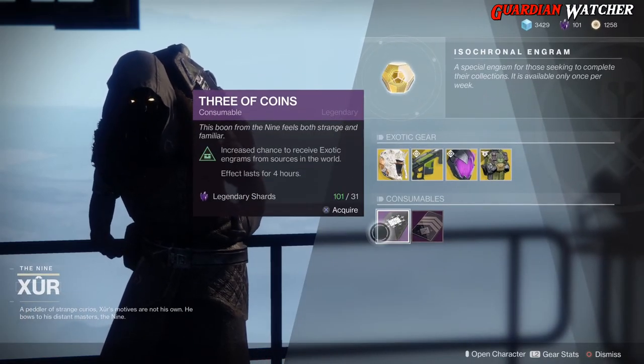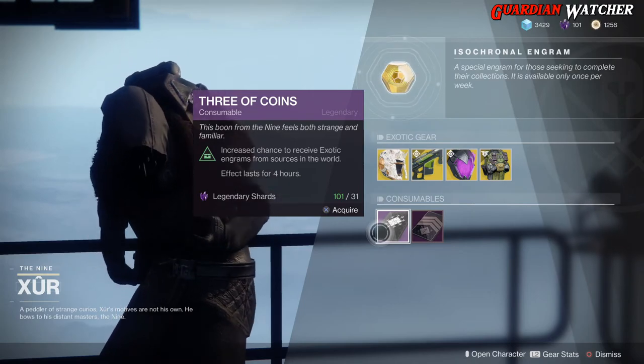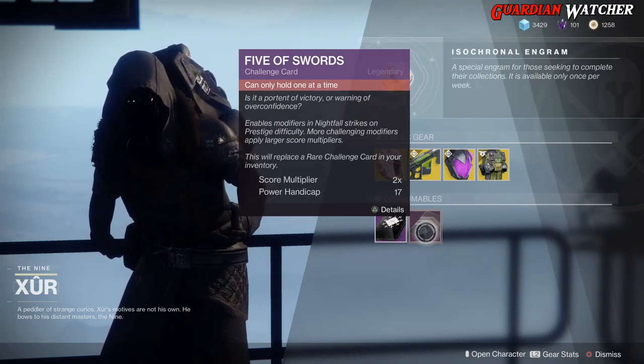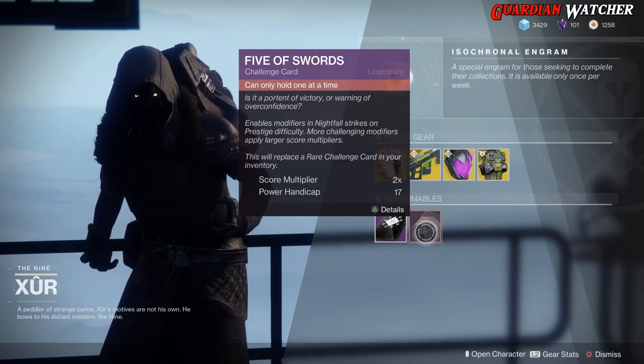As for our consumables, we have the Three of Coins — you pop one and you have a chance to get an exotic for 4 hours. And last but not least, we have the Five of Swords, which is your Nightfall Challenge card. You can only get it once, so if you guys don't have it, go ahead and grab it. It's pretty good to use.